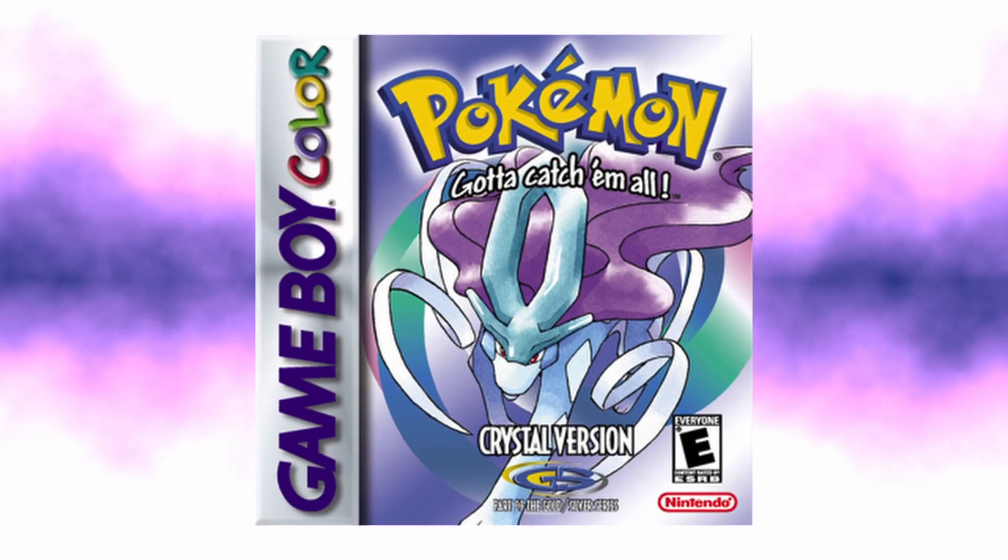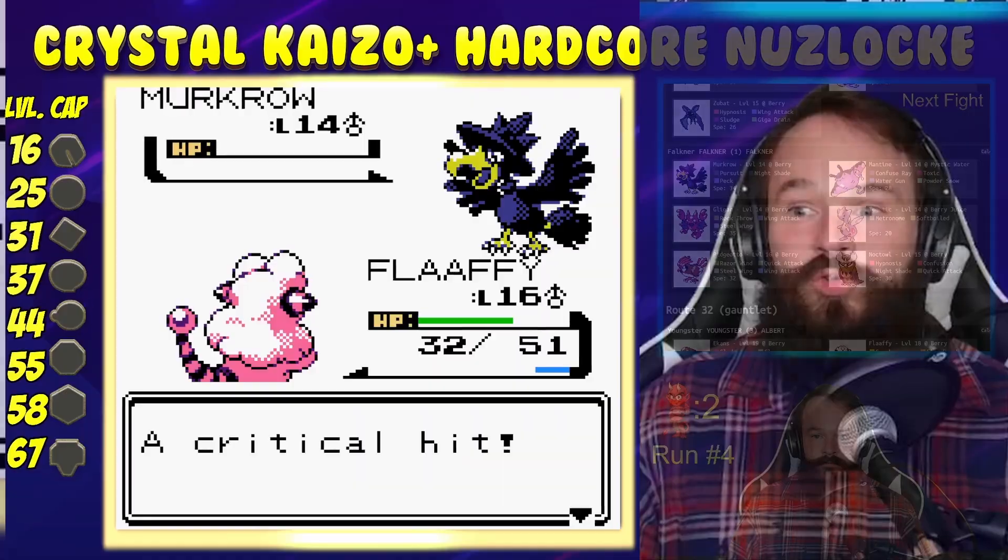There we go, explosion in Pokemon Crystal. The first gym leader Falkner is pretty easy, but in Crystal Kaizo Plus he's not so easy.